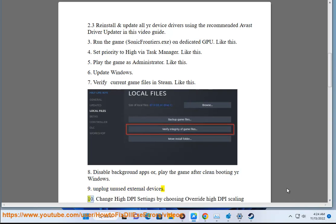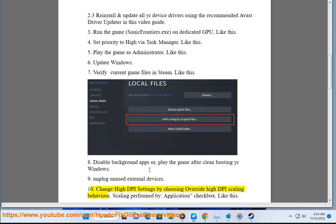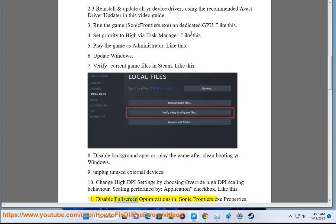Step 10: Change high DPI settings by choosing 'Override high DPI scaling behavior, scaling performed by application' checkbox. Step 11: Disable fullscreen optimizations in Sonic Frontiers.exe properties.